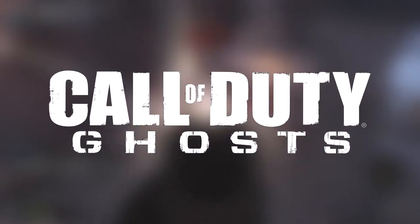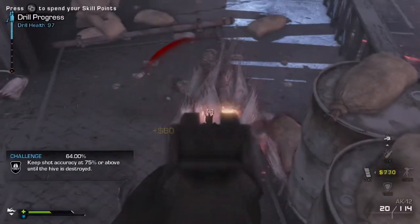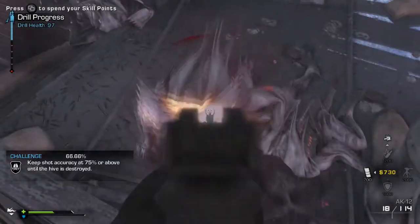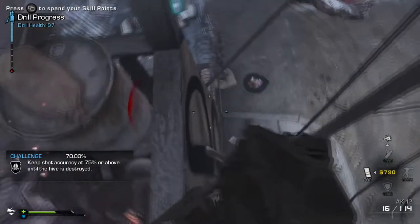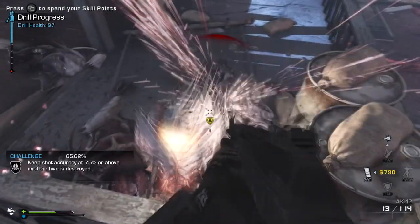What's up guys, my name's Dichronic, your host on this Call of Duty Extinction tutorial today. Today I'm going to be showcasing the Faster Health Regeneration Armory Upgrade, gained by paying 5 teeth in the armory.